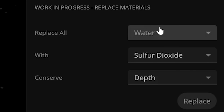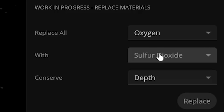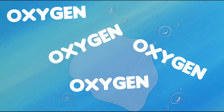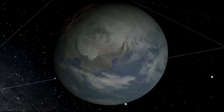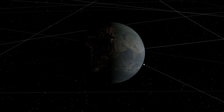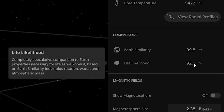Replace materials — replace oxygen with sulfur dioxide. If I do this, everyone's going to die immediately, right? It doesn't look that bad at all. It just kind of gave the planet a tan, if you notice. Everyone is okay. Life likelihood went up a tenth of a percent. Look at that — I helped people by replacing oxygen with sulfur dioxide. Is there a hurricane the size of the entire face of the Earth? Yes. Now we obviously also have to modify the atmospheric density.